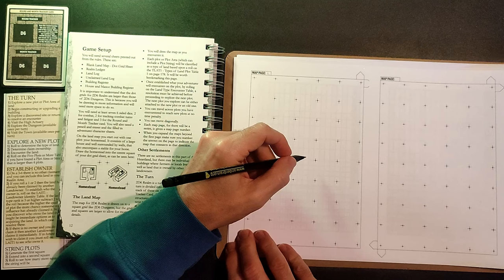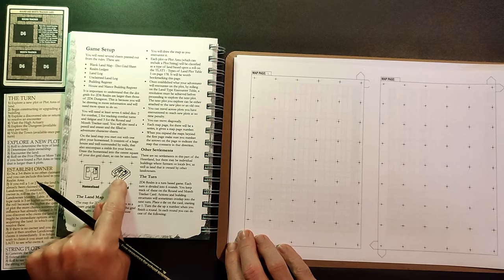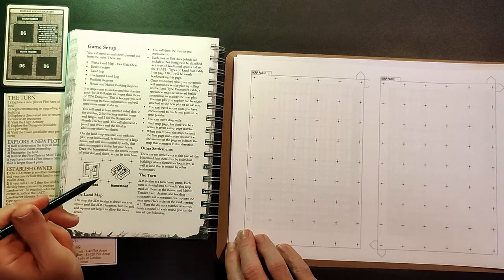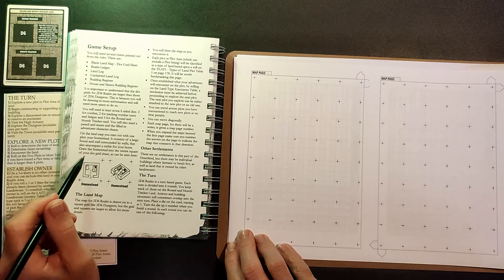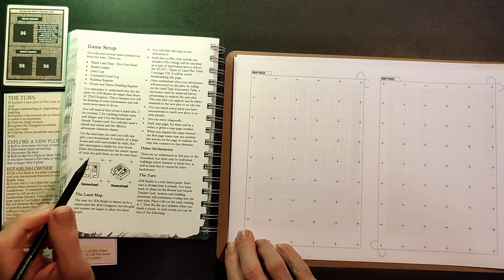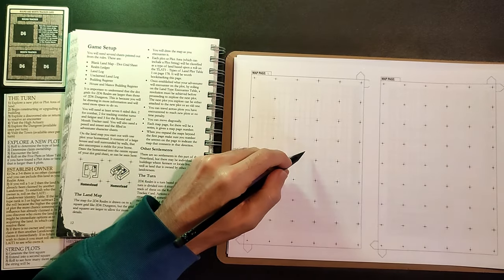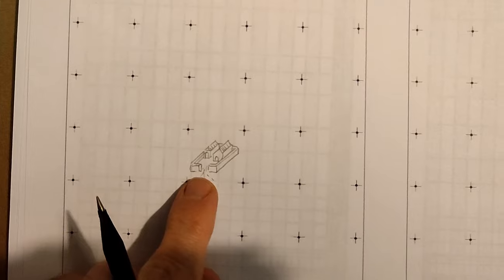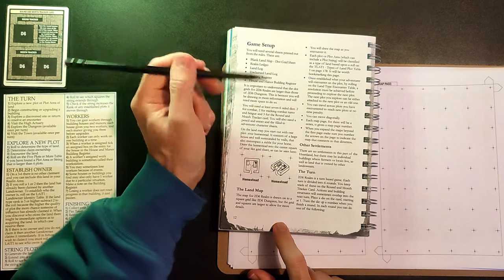All we need to do now is mark our homestead in roughly the middle of one of these pages. This will be map page number one. I've got to decide whether to draw the isometric or the easier flat option - there's a low-skill and a high-skill version of all the iconography. Our homestead has a house, a little stable, and a wall around the outside. I'll try for isometric - and here's our homestead, such as it is.